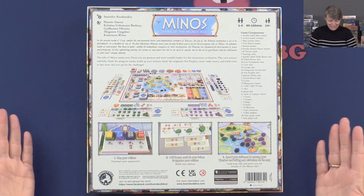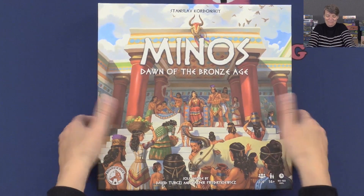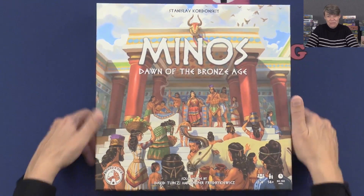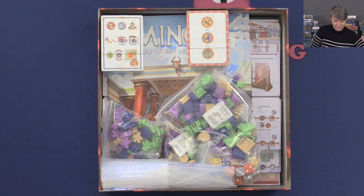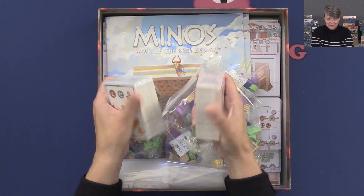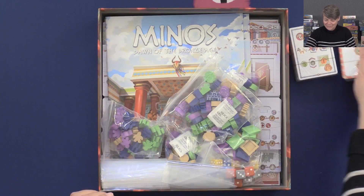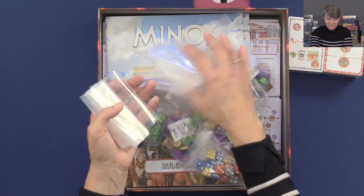This is the back side of the box. Let's open it and see what we have — this is a pretty heavy box, I think it's very filled with stuff. We have a lot of cards here, let's take them later. Then we have a lot of bags.